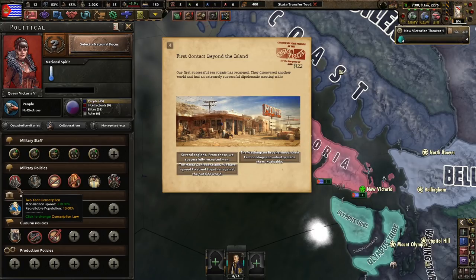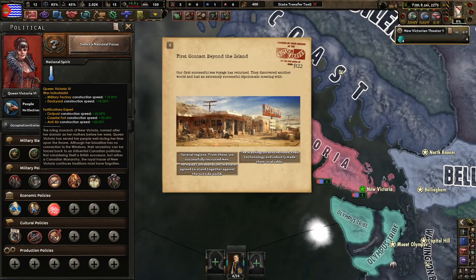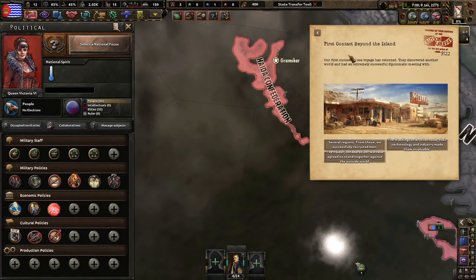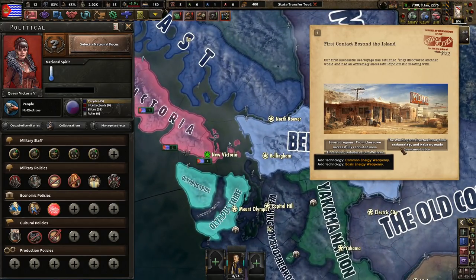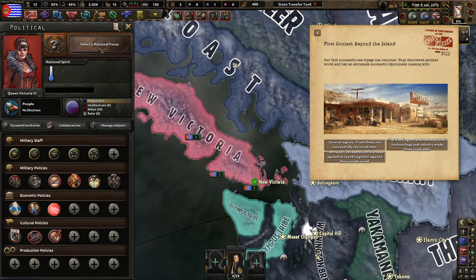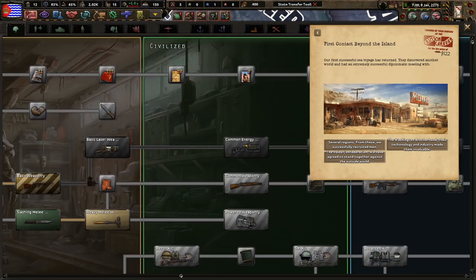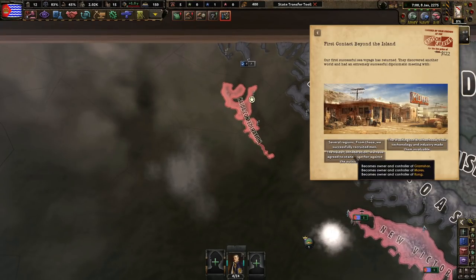First contact beyond the island — our first successful sea voyage has returned. Queen Victoria VI discovered another world and had an extremely successful diplomatic meeting with several regions. We successfully recruited men to add 3,000 manpower, which is really nice. The Heide Confederation — we have agreed to stand together against the outside world, and I'd get three provinces here. Or, the Washington Brotherhood — their technology and industry made them invaluable, and we get some weaponry including common and basic energy weapons.